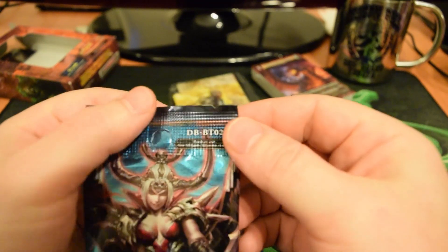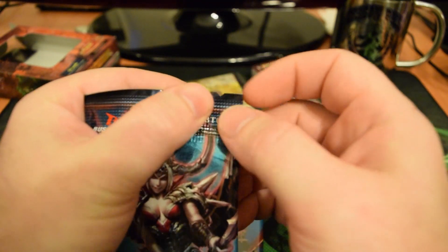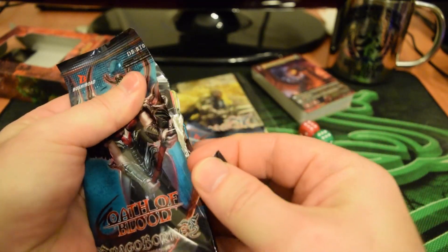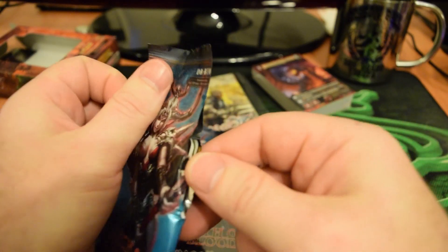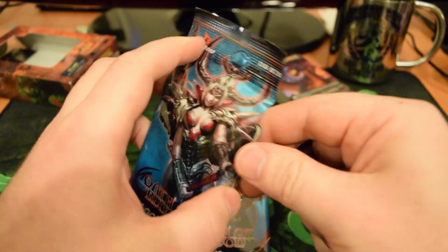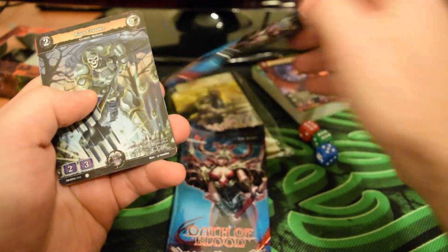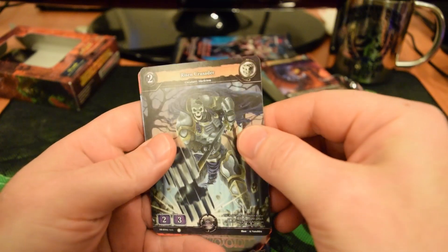Alright, pack number one. As I kind of showed but completely ignored in the last video, there's a little slit right there in the top. I'm going to use it this time — I'm just nervous I might accidentally tear the card by doing it like this. That's why I opened it the traditional way in the last video. But that's not so bad; I could probably get used to it. So inside these booster packs come eight random cards, and at least one of them is guaranteed to be rare or higher.